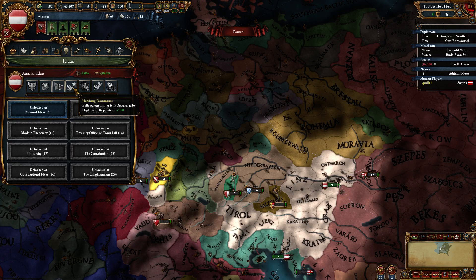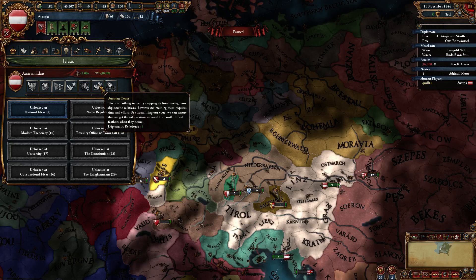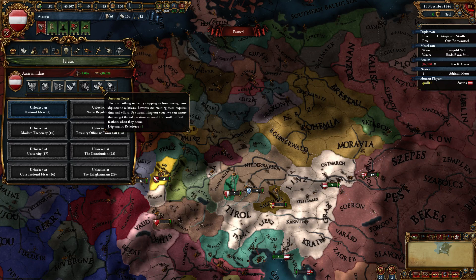Habsburg Dominance gives plus five diplomatic reputation — reputation is nice, helps people see things your way, though it doesn't help with annexing vassals as much as it used to be. What I actually wanted is the plus one diplomatic relations — you're going to want a lot of those. In fact, you're probably going to be over your max of diplomatic relations quite frequently, and that's not necessarily a bad thing as long as they're good and useful relationships.